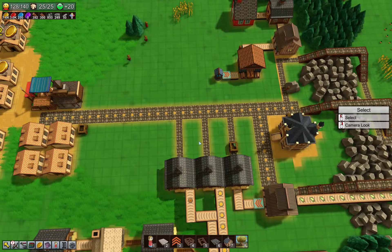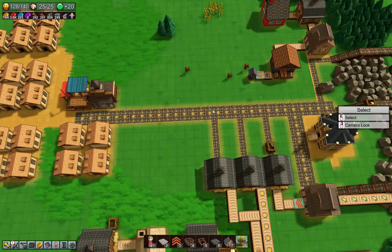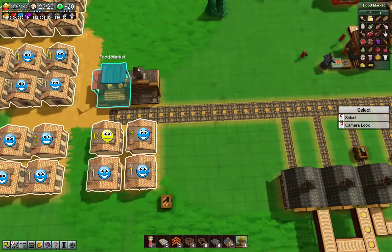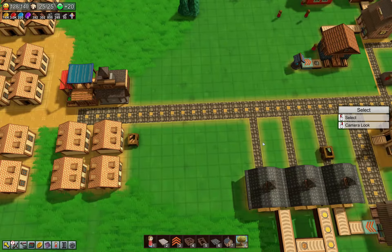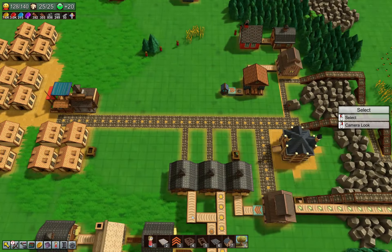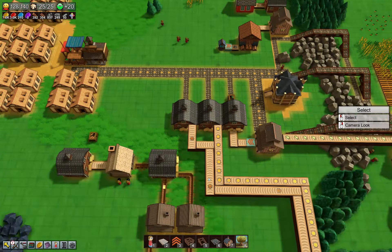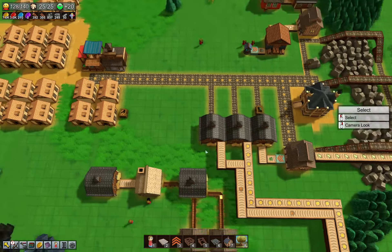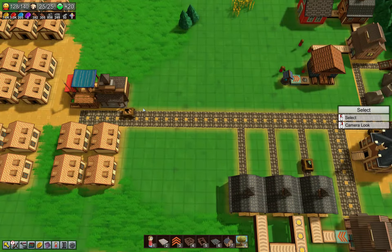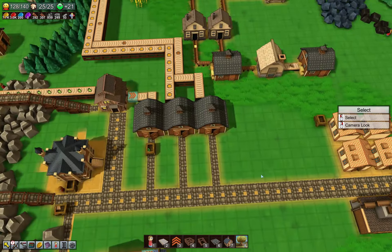One thing we could do is feed these things with conveyor belts. That would be kind of cool — conveyor belts just constantly feeding. But one conveyor belt out from here and one out from here would just be saturated with one type right now. Until we get faster conveyor belts, I think we're going to need to bide our time.